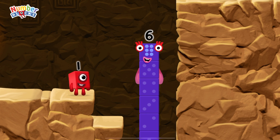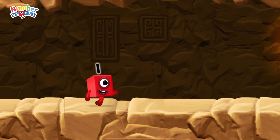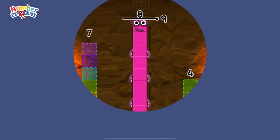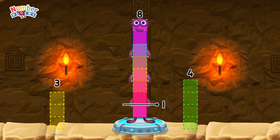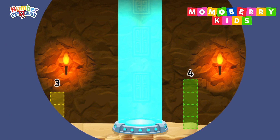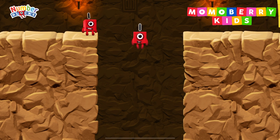I am six in the mix! Take eight number blocks away from eight to leave one. Seven — you cracked it! Eight minus seven equals one. One — great!